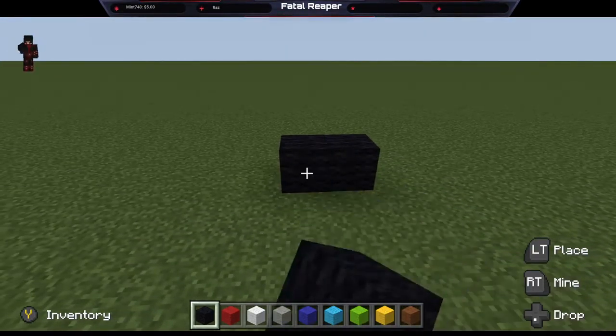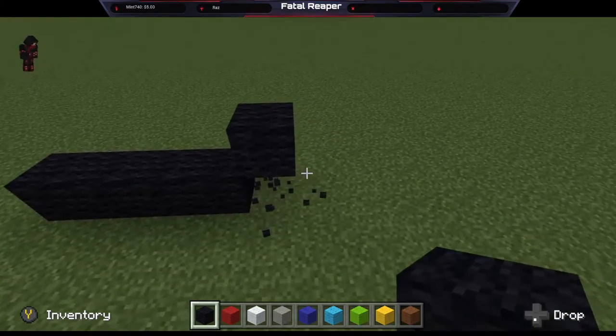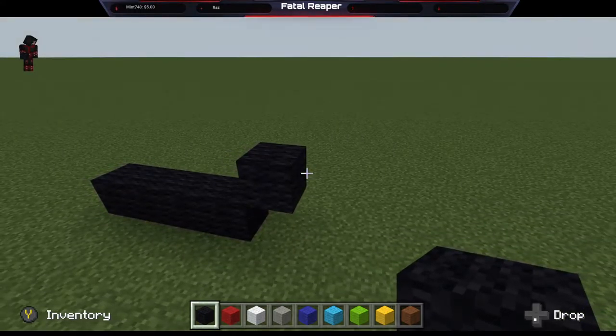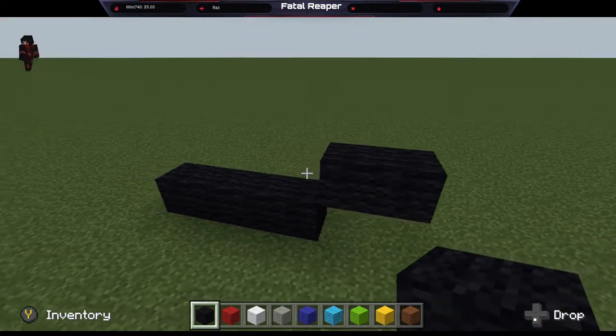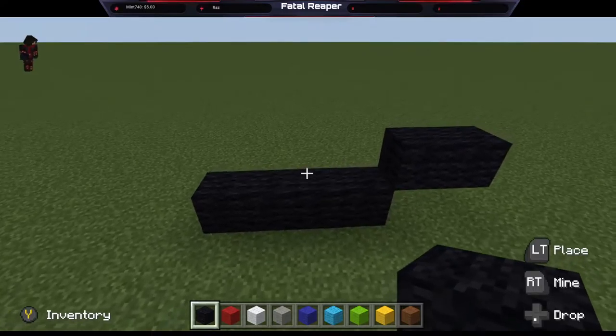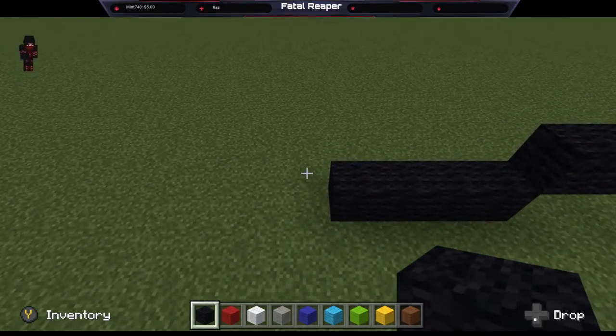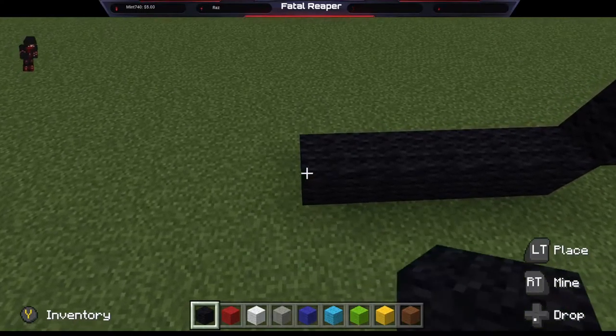Once you get good with it, you can start applying your own knowledge to it. But we're going to make a Pokeball right here, and I'm going to do it step by step to show you guys how to do it. We're going to do it pretty slow. First of all, you're going to start with this four layer down here, two across. So what we'll do here is put two more.